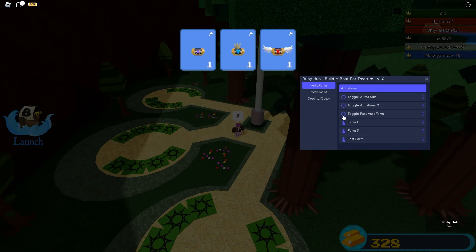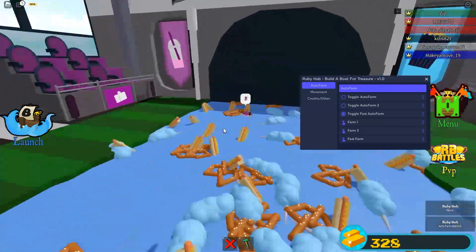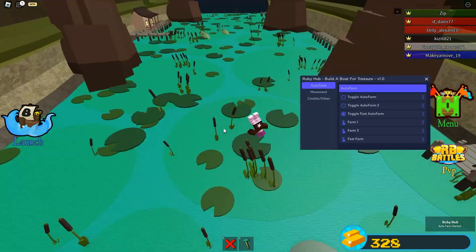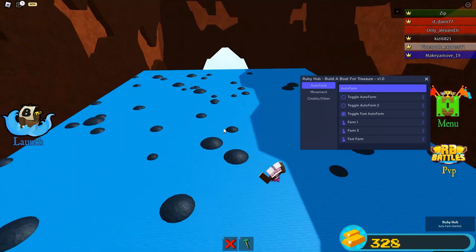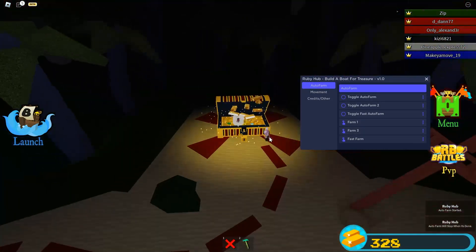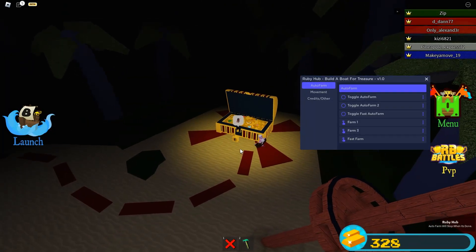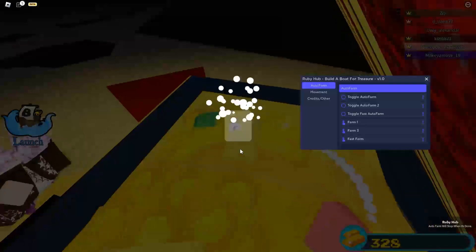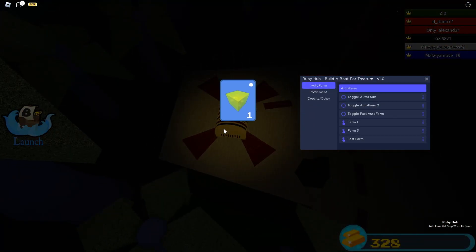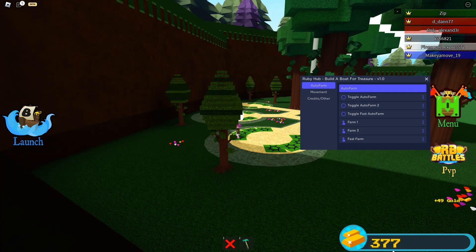Very overpowered. We also have toggle fast auto farm — it's like super fast. It is going very fast, just like that, it works. Super quickly, like insanely quick. It's kind of crazy. That was literally like super saiyan super fast — we made money just like that.